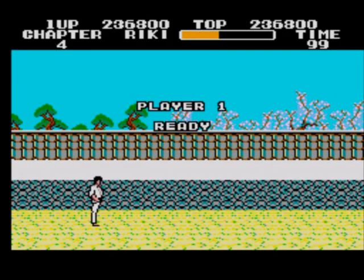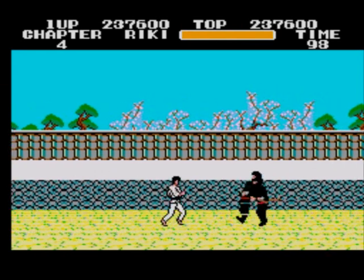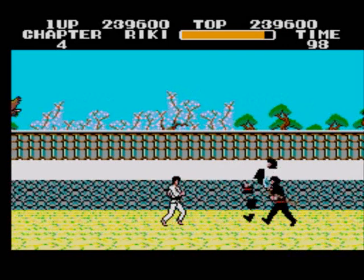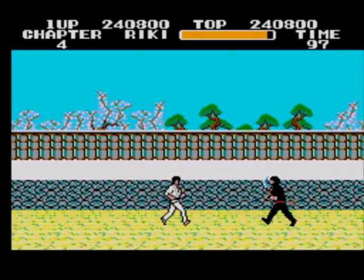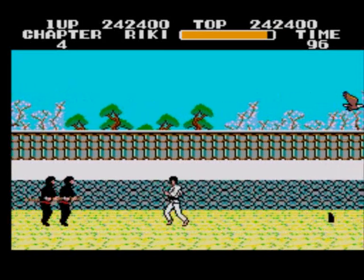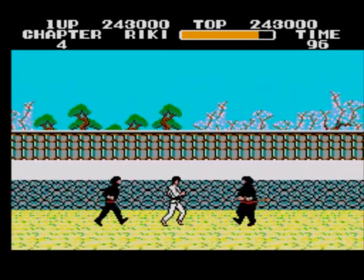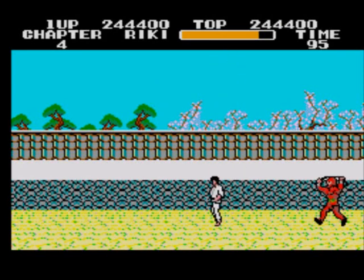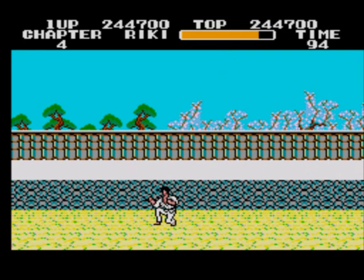Fourth level — there are two enemy types: sword men, which are quite tricky because they have long reach, and eagles, which are best ignored. You can kill the eagles but they're just easily avoided. This is the first mini-boss — one with a chain whip thing.